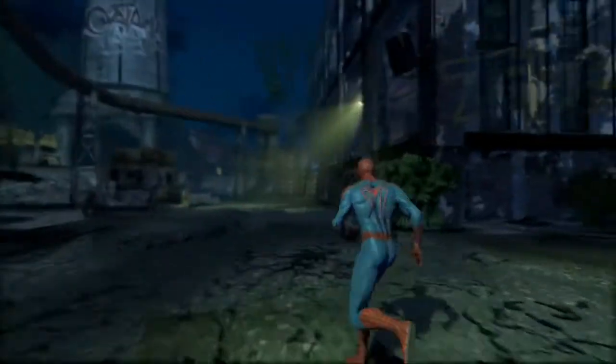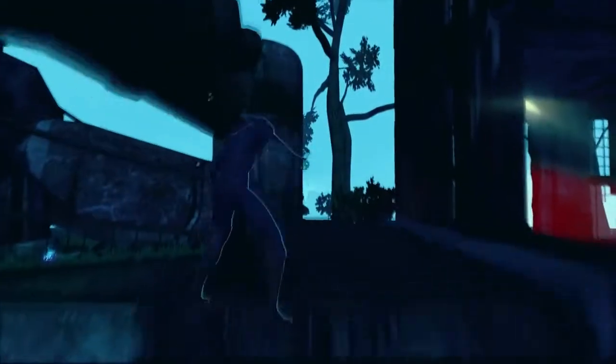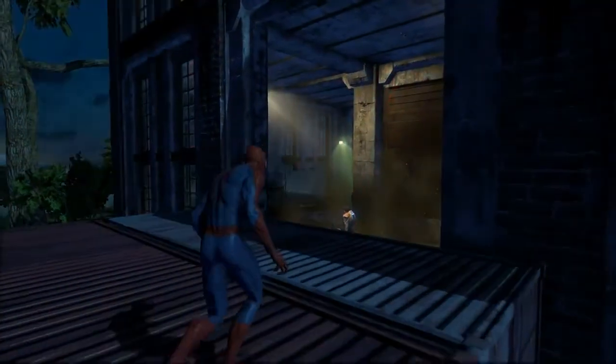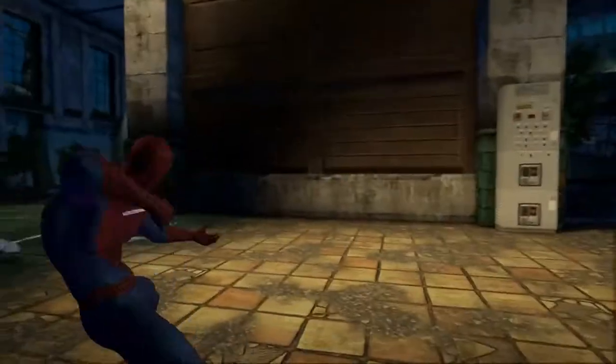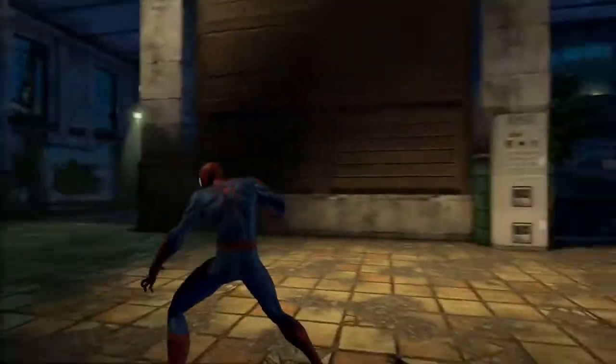Let's use our Spider-Sense to scan the area and track down our friends. This will help us establish our strategy. Here's an armored guard — you can either take him down with a stealth attack or by using the ionic upgrade applied to your webs. The ionic webbing allows you to break down their armor, otherwise you won't be able to hurt them. But let's keep a stealthy approach for now.